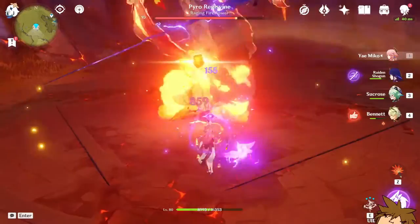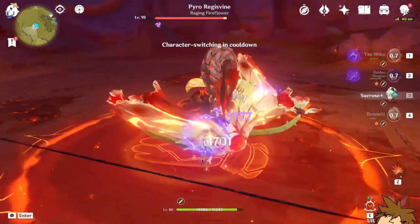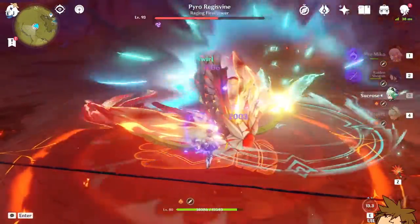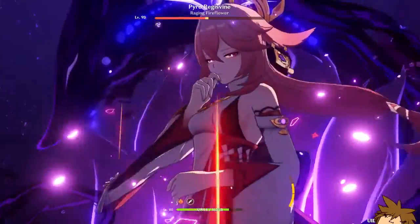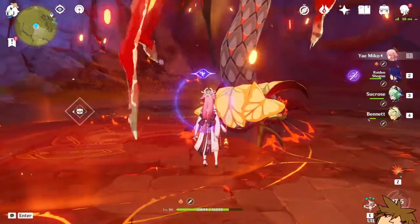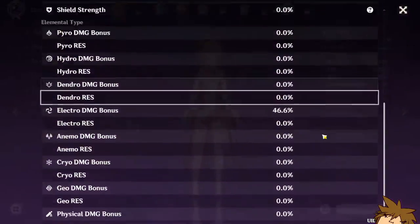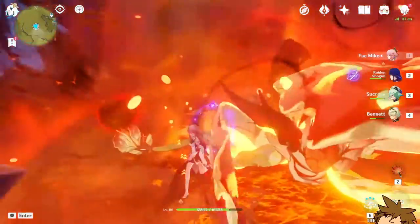We do that and I think we already got that off. We do this — E, E, E. I don't know what buff we got. We got attack percentage, I think. Okay, that's interesting. I mean, that works.